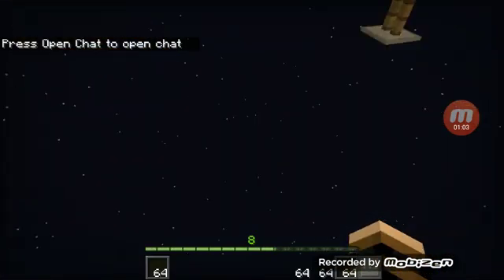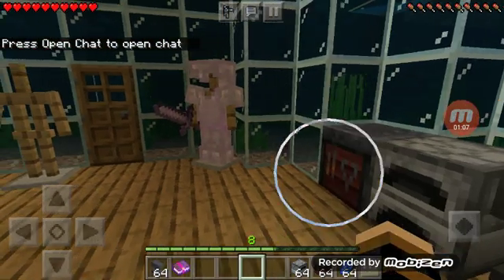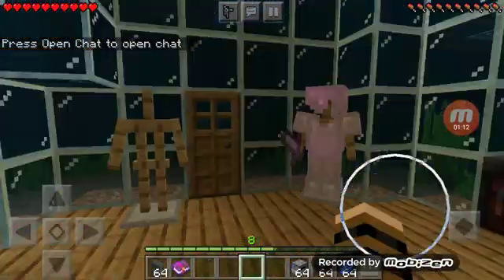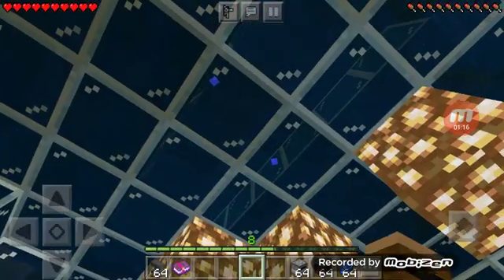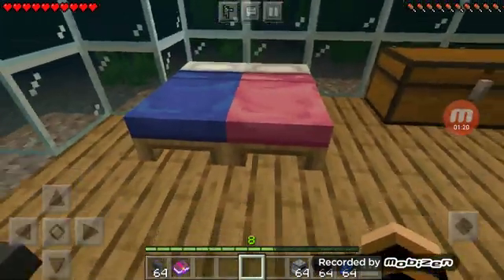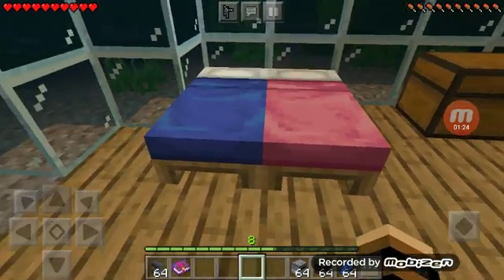You hear that water? Well, welcome to my underwater house. I created everything in creative — made lights, two beds for us. One is pink, mine — wait, yours is pink, mine is blue.